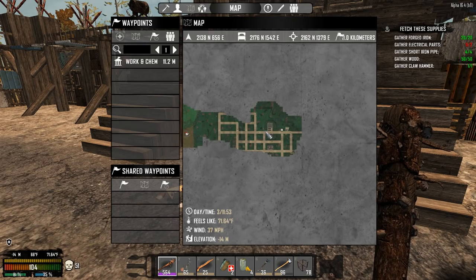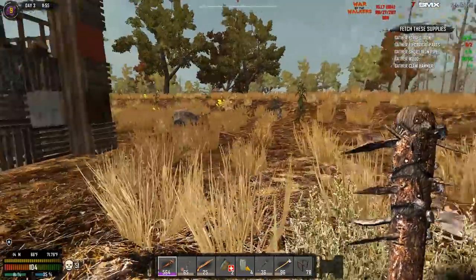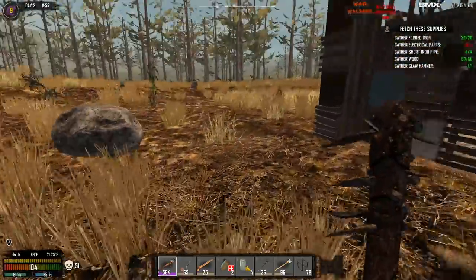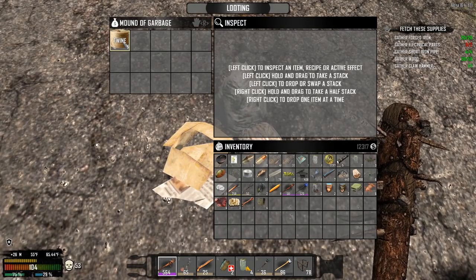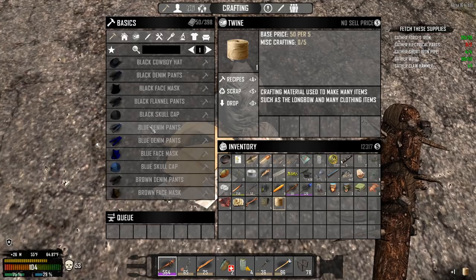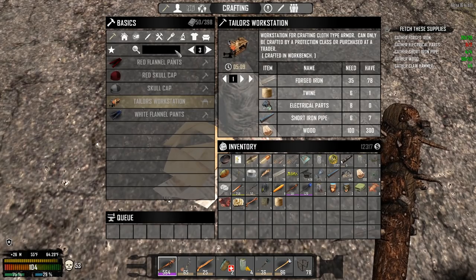Let's take a look at the map. I'm going to loot the building by my house — I've been meaning to do that for a long time. I looted the top floor but realized later there's a bottom floor too. Twine — what do I need twine for? Probably lots of things. You need it for a lot of clothes — and also for a tailor's workstation, interesting.